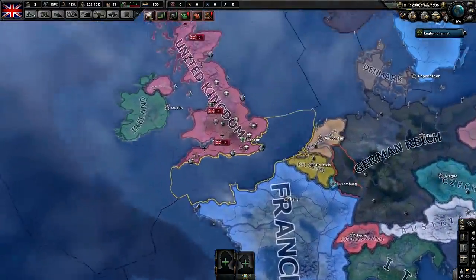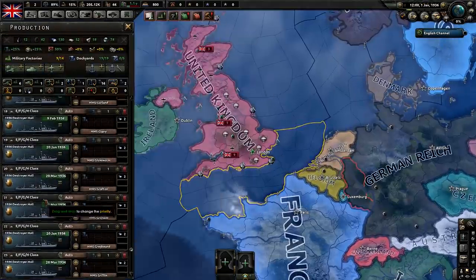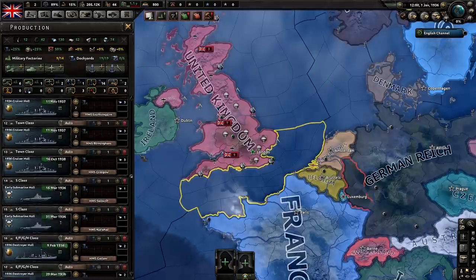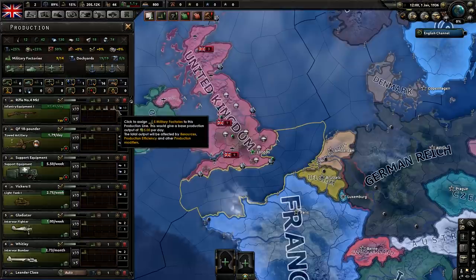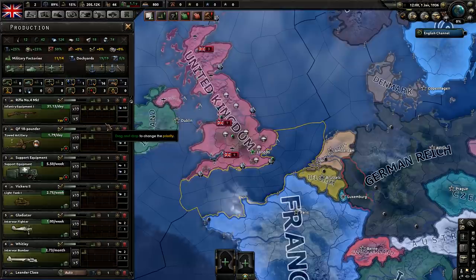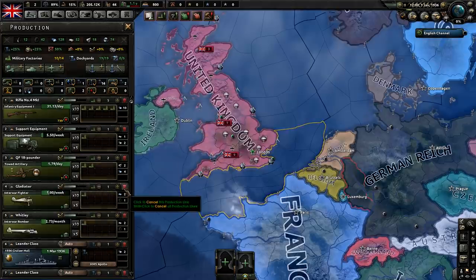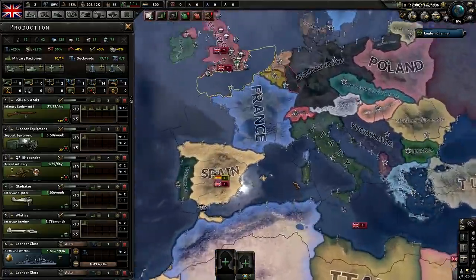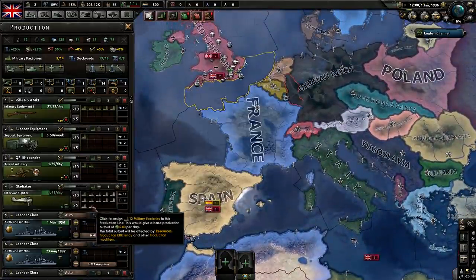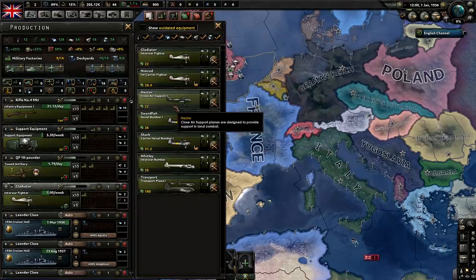As soon as you get Fighter 2s, the number one thing you should be producing is Fighter 2 aircraft, because the air war is probably the most important thing in Hearts of Iron 4. Before that, your number one priority should be rifles, followed by support equipment, then artillery. You can almost totally abandon tanks because South Africa and Canada should handle that. Until you get Fighter 2s, it's probably better to work on interwar bombers or CAS — preferably CAS.